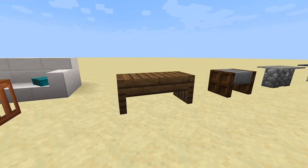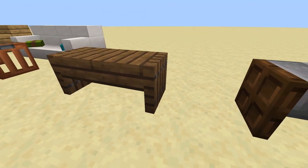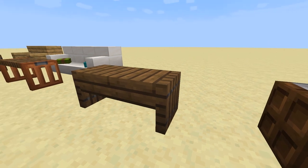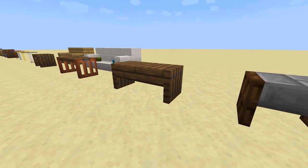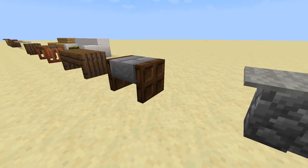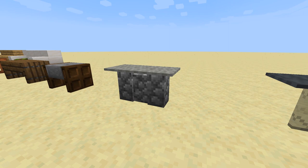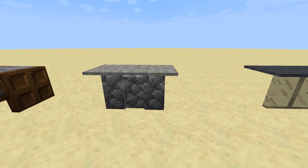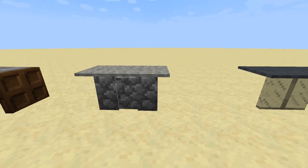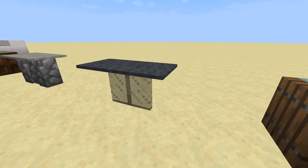As for more coffee tables, you can use wooden slabs in the middle instead of more trapdoors. And of course, you can use any type of material for your slab, which is great if you're trying to match another block in the room. You can also place carpets on top of cobblestone walls for a taller coffee table — this is really just a 2x1 version of the first few tables we looked at. And of course, you can use glass or any other materials this way as well.